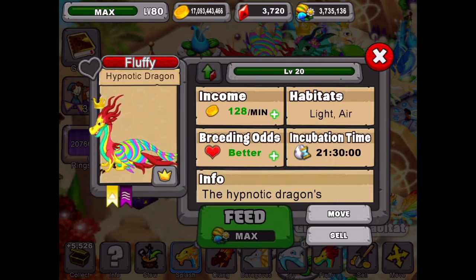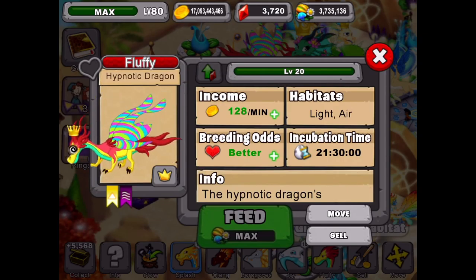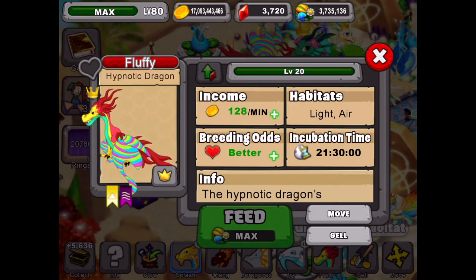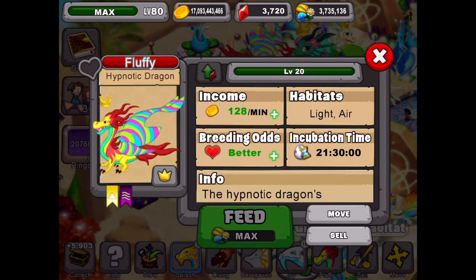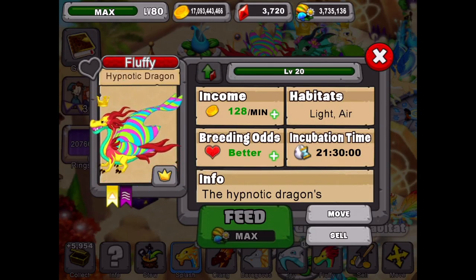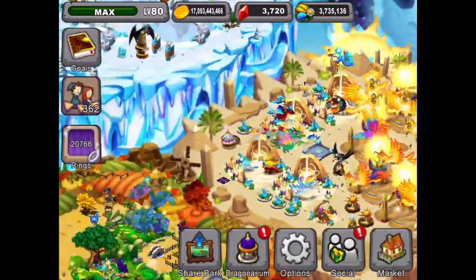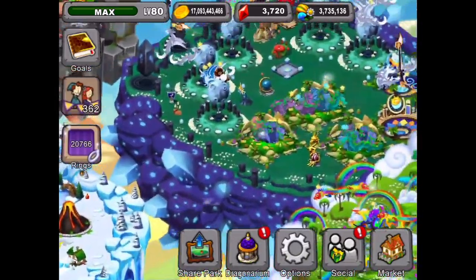The Hypnotic dragon's incubation time is 21 hours, 30 minutes - a bit of a wait but not seriously huge. The combos for the Hypnotic dragon are pretty easy: air and light. Most people have those dragons. You can also try air and the light rift dragon. If combos aren't working for you, you can buy it for 950 gems.